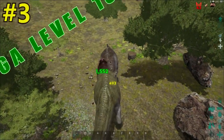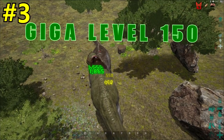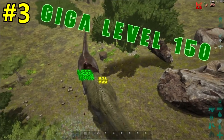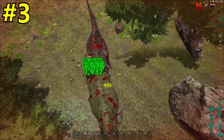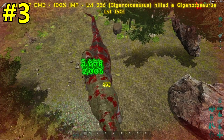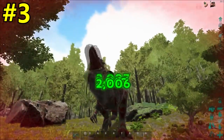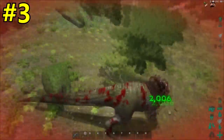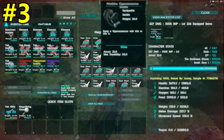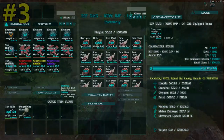Now into the top 3: you don't have to be scared by gigas anymore if you have a fully imprinted giga with around 200 damage. I'll show you — it takes down a wild level 150 giga and I kill it with my giga. The stats: a primitive saddle with 24 armor and only 227 damage is all you need.